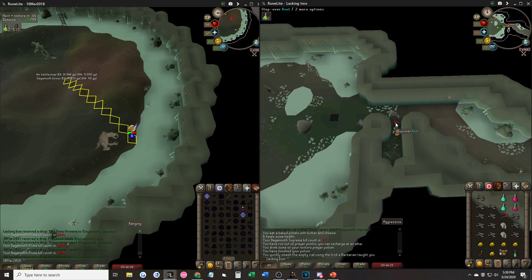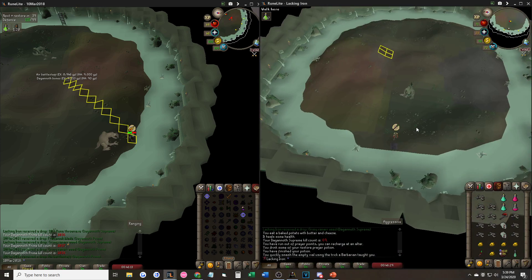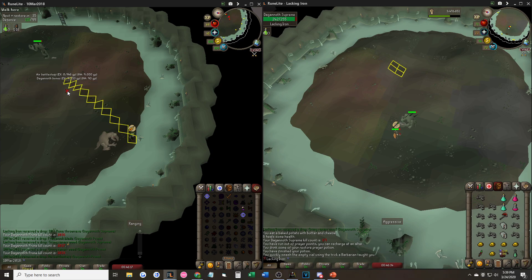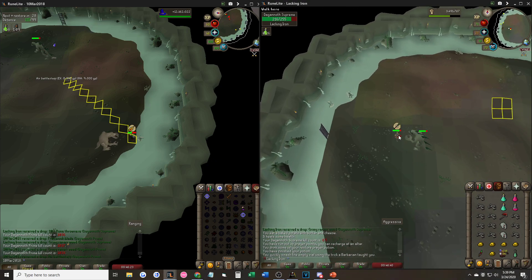From here, make sure you have prayer up, then go down, prayer range, and kill as normal. You bring Telekinetic Grab so that you don't have to run into Supreme's range — because if he tosses an attack at anyone but you, the loot will no longer be yours.